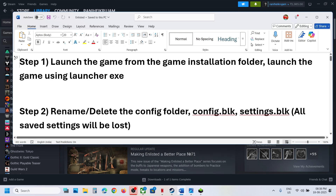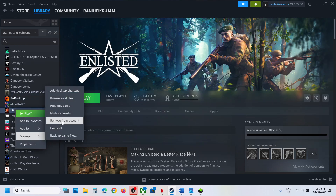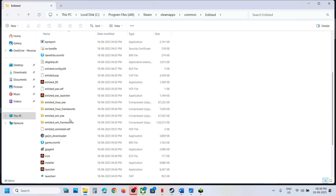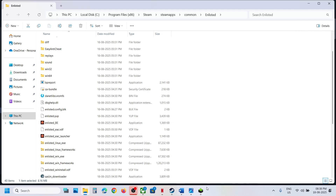The first step is to launch the game from the game installation folder. If you have the game on Steam, right-click on the game, select Manage, click on Browse Local Files. This will take you to the game installation folder, and you can launch the launcher or launch the game directly from here.